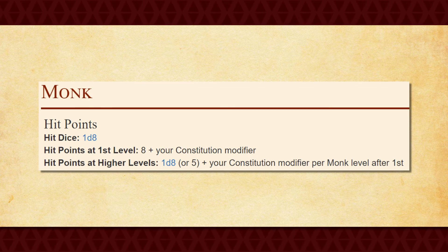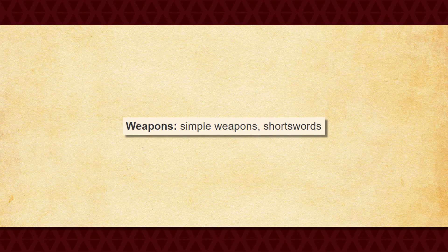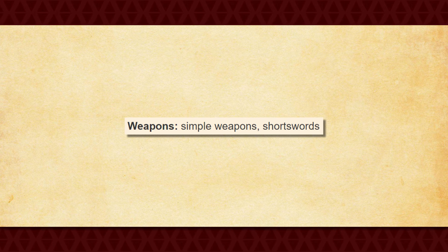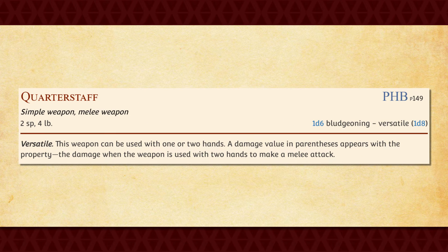So what does all of this mean? Well, you're pretty squishy. Honestly, the only thing saving you from not having any armor proficiencies is your Unarmored Defense, but even that isn't all that remarkable. Barbarians can gain AC and hit points at the same time since their unarmored defense scales with their Constitution score. With yours scaling with Dexterity and Wisdom, you're definitely going to be lagging behind in that regard. Likewise, your weapon proficiencies are also not very good, though I will make an exception for the quarterstaff, as that actually has quite a lot of potential for you.